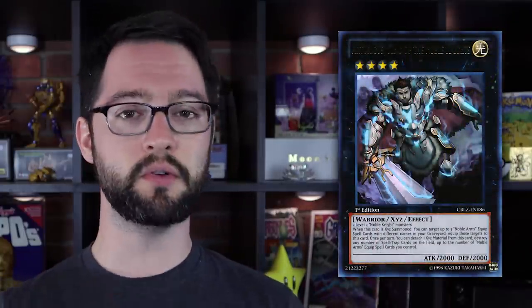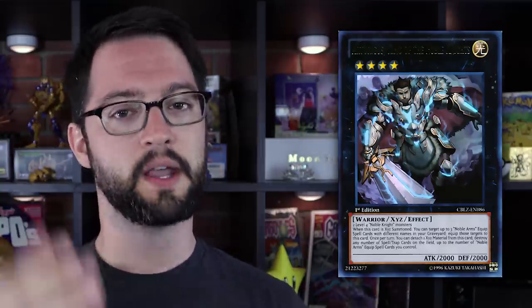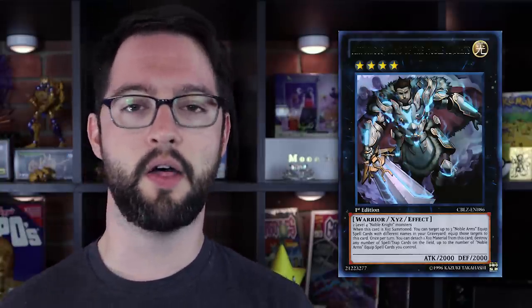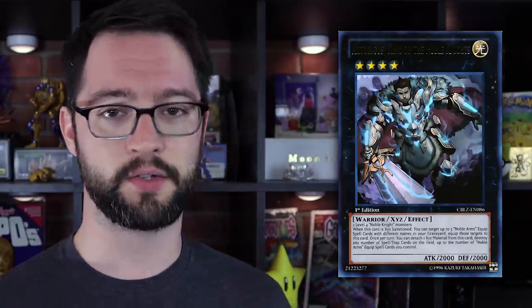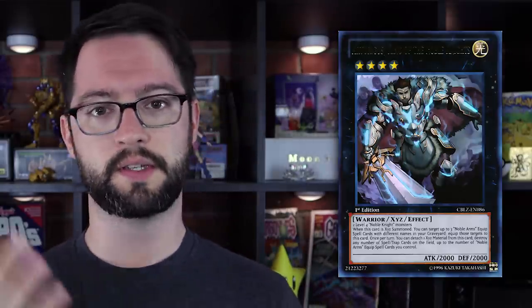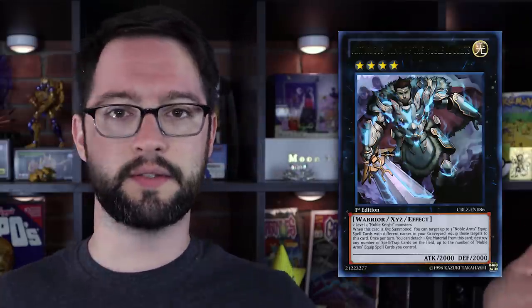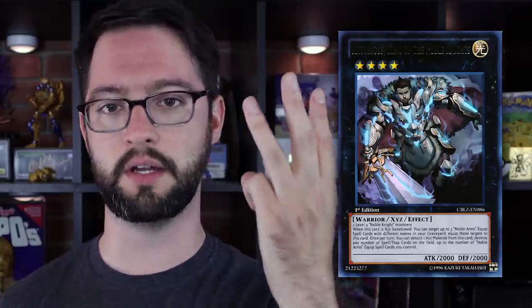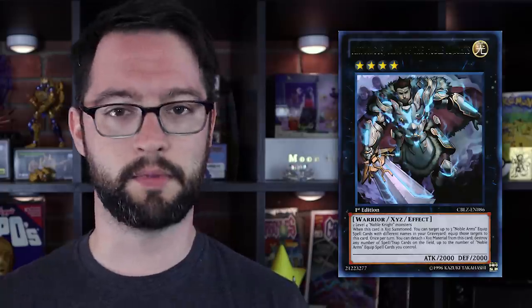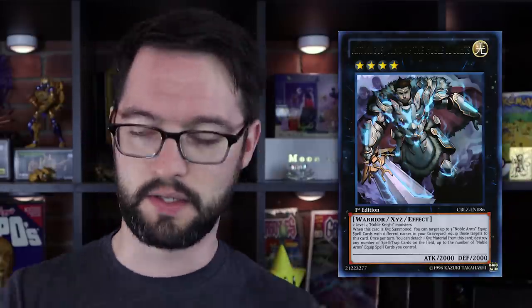Speaking of unique Rank 4s, we've got Excalibur — King of the Noble Knights. Made of two Level 4 Noble Knight monsters, it's stuck in an archetype, and because of that it is tailor-made for that deck. The way Noble Knights work is they gain effects when equip spells are equipped to them. If you Xyz or Synchro with a dude equipped with a bunch of equip spells, you lose all that. But if you make Excalibur, when he's summoned you can target three equip spells with different names in your graveyard that are Noble Arms cards and equip those to him — so you keep your equip spells.